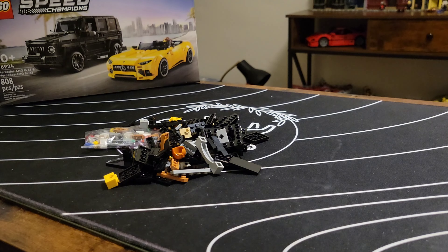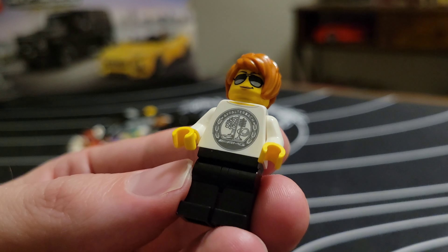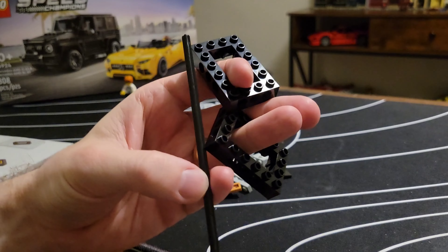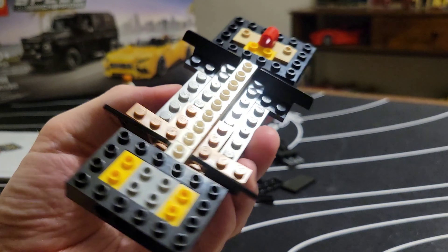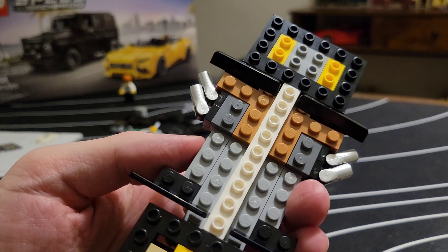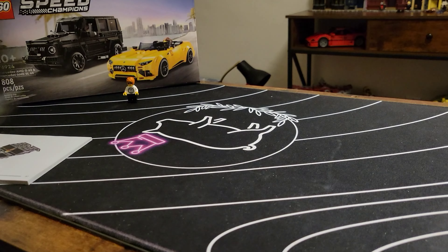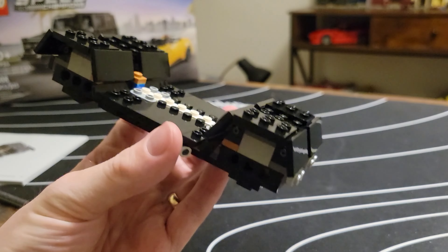On to bag three and oh my god - Karen has returned for the second time in 2024: the G63 AMG, the premier choice for the entitled soccer mom. When you see technique like this you know we're in for a good time - things are getting weird and I for one am here for it. Beginnings of brick-built fenders coming in, side exit exhausts are on, floors are in, done. Bag three complete - check out these fenders! Look at all of these jumper plates.